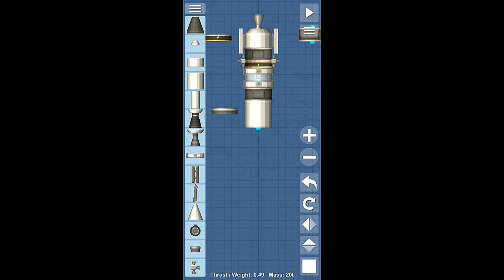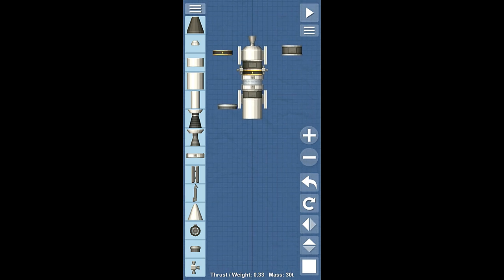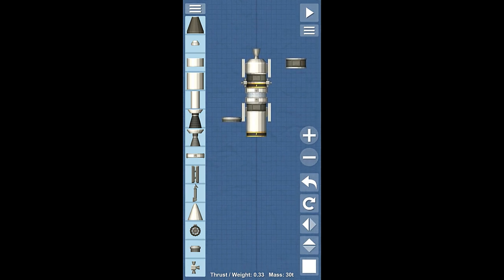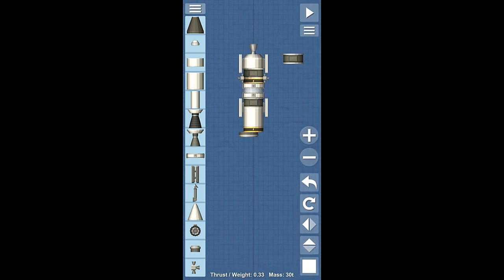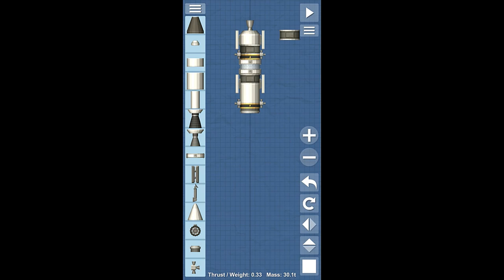Next we're going to begin construction of the landing phase. We need to grab these solar panels and put them right on here, then put the other battery down below this, and finally put the docking hub. The last thing we should do is put a couple of RCS thrusters on this thing, so that when we have the final docking module all set up, we'll hopefully have a nice balanced amount of RCS thrusters.